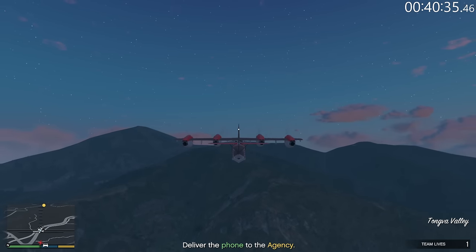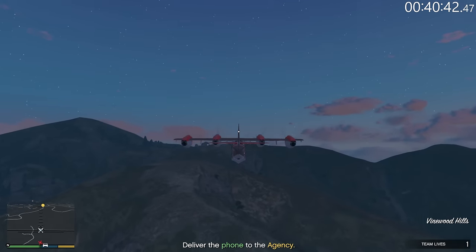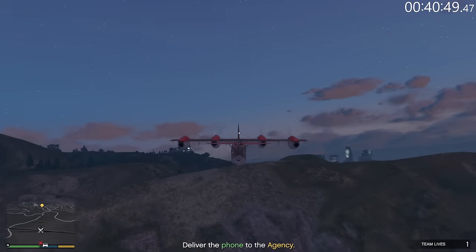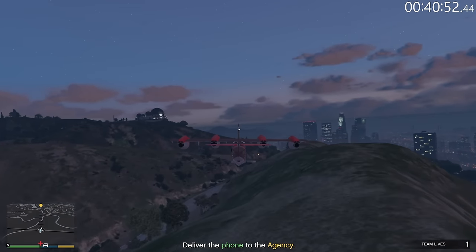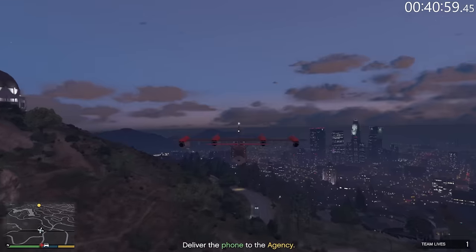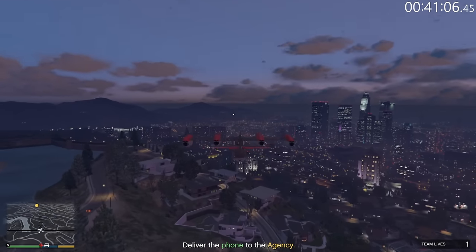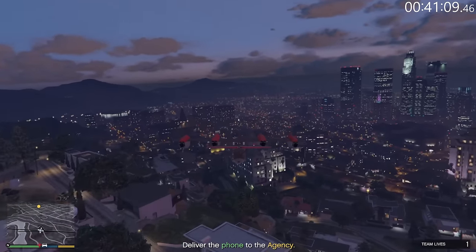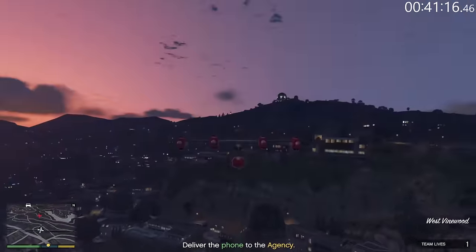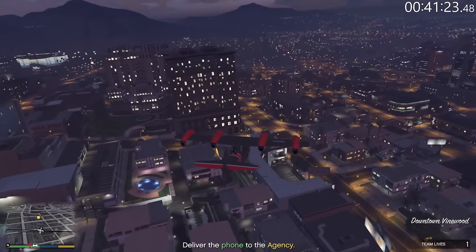I've done it enough times to know how long it takes — I'll check the time and then an hour and a half later I'm done. So that's what I'm going for here. If I go to an hour 40 or more then we did a slower run; if we're under an hour 30 then a little bit faster than my usual. Overall the VIP contract has a lot of parts that I enjoy — going in there, taking out those guys, and then being able to fly back in a mission lobby mission. Something you don't get to do that often.